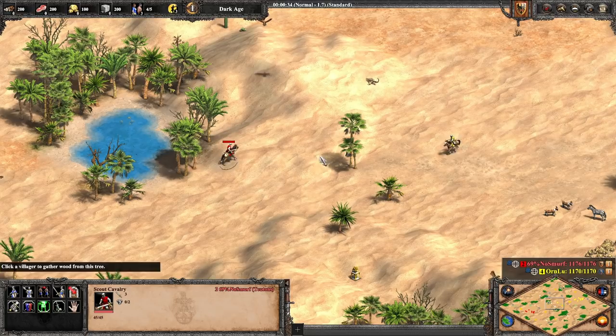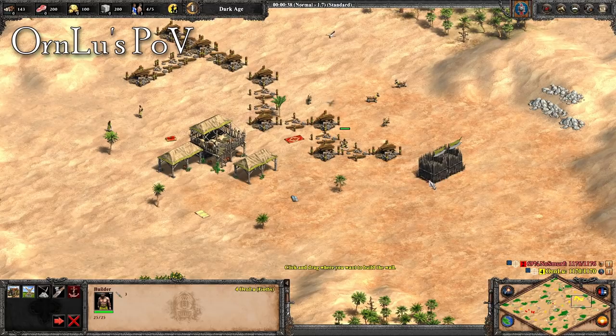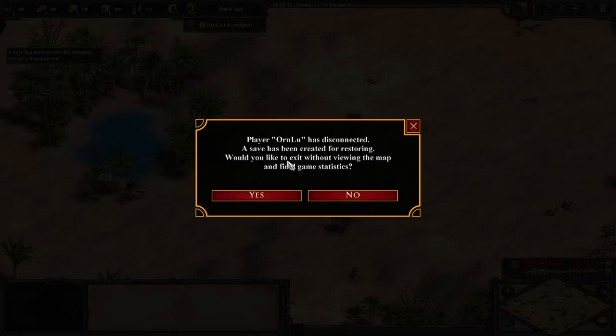Here it is in action. I've made a second account and changed my name. Now I'm just going to attack Ornluzscout, and as soon as I do, his game crashes. I just wait around a bit for DE to recognize that he's dropped, and I win the game.